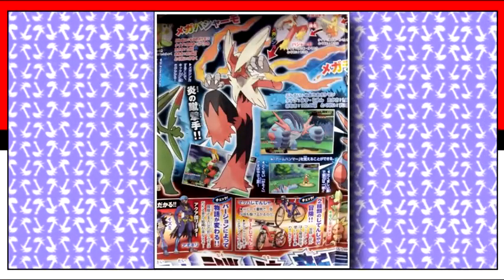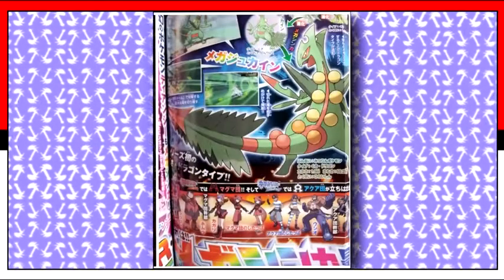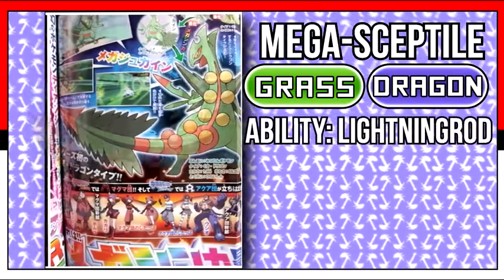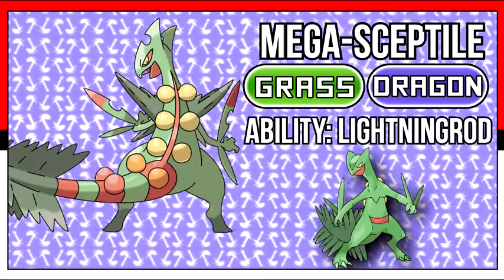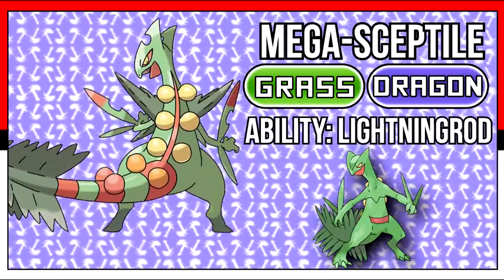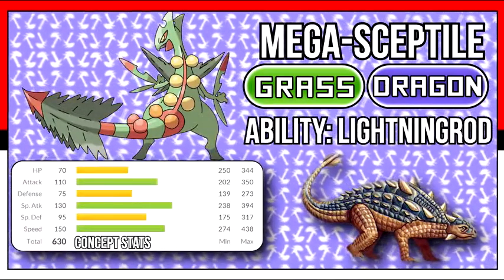First up, we have Mega Blaziken — but we know enough about him. We have three new Mega Evolutions confirmed. First up is Mega Sceptile, possibly the most epic one in this leak. Upon Mega evolving, Sceptile turns into a Grass/Dragon type and gets the ability Lightning Rod. To go with this new Dragon typing, its overall physical appearance becomes enhanced into a more serious, powerful looking Pokemon. Its tree-type tail changes into an Evergreen-styled one, also resembling the base design of an Ankylosaurus's tail with that hard hitter at the end.